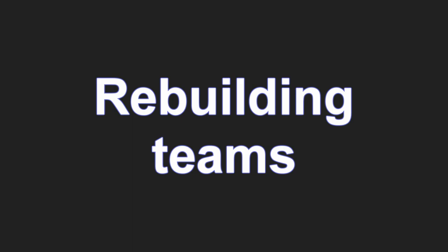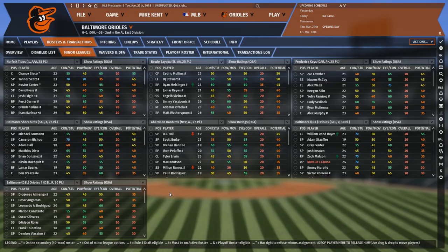Now we get to the rebuilding teams. These teams have no shot at competing this year, and probably won't contend anytime soon. If they have solid prospects, they aren't near the majors. These are teams that you can truly make your own, if you're willing and can survive the dark ages.